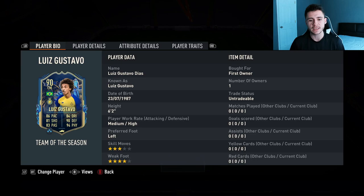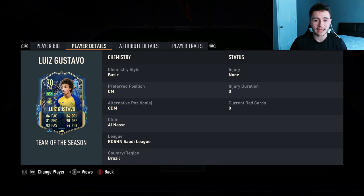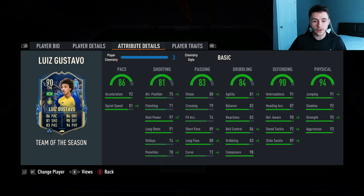Luis Gustavo's team of the season card is a 90 rated card. He stands at 6 foot 2, has medium high work rates, is left footed with 3 star skill moves and 4 star weak foot. We don't see much versatility with the card as he can play only center mid and center defensive mid.